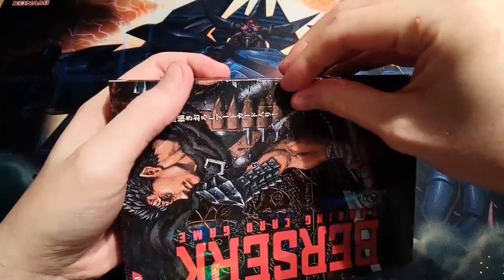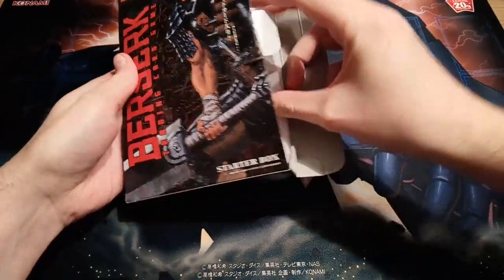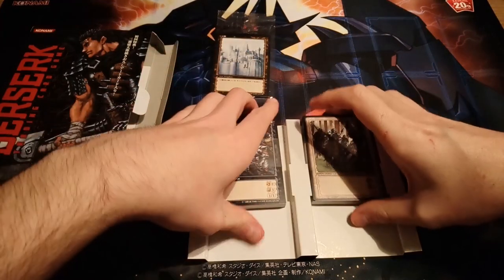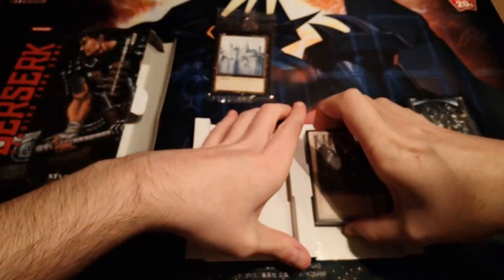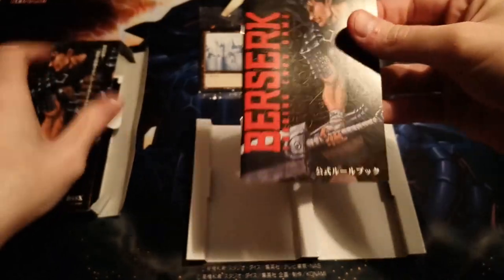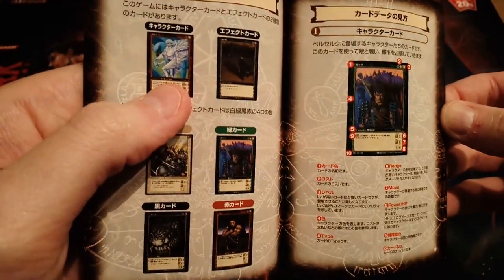Without further ado, they still have these little tape things so I'll open those up and be back in a second. Let's see if I can open this without ruining the box — very delicate operation here. So we have the two half decks in very pristine condition, with the enemy wrapper around them. Here we have white and green, and black and red, then we have the rule book.